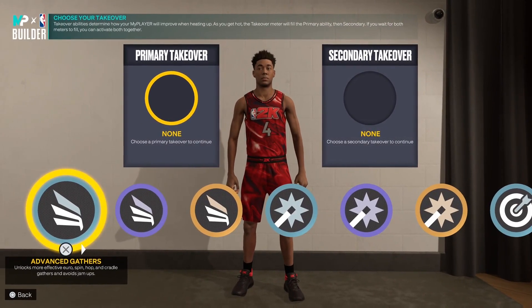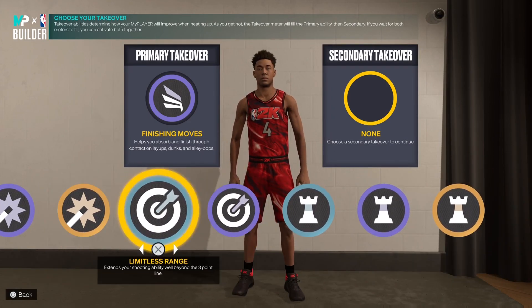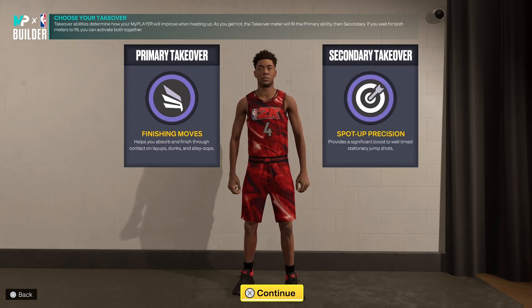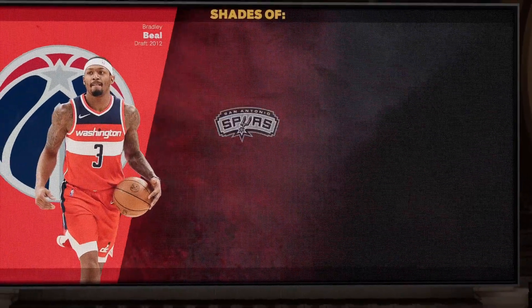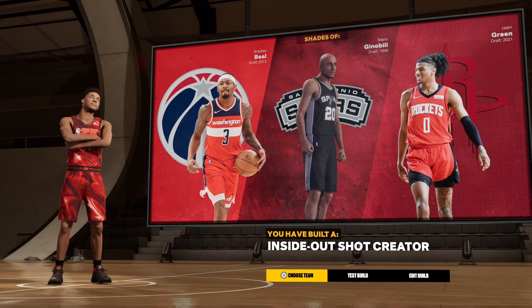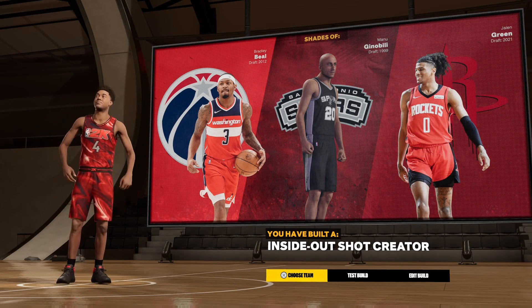For takeovers, the first one I'd go with is finishing moves — after watching his highlights, he just has an ability to really get at people that way. For the secondary takeover I'd go spot-up precision, which provides a significant boost to well-timed stationary jump shots, since a lot of you shoot catch-and-shoots. The players we managed to get in the shades of for this build are Bradley Beal, manager Nobly, and of course Jalen Green. The build name says 'inside out shot creator' which is kind of true, but I was hoping for something like 'athletic finishing shooter.'